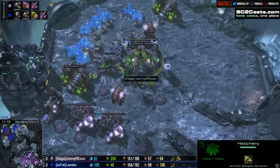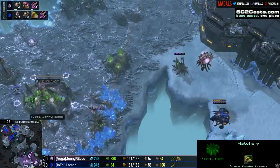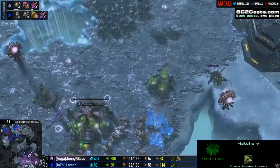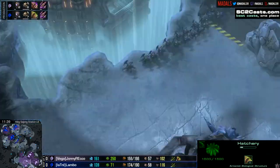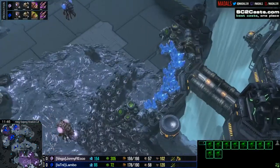Rico is without doubt a very macro orientated Zerg, whereas Lambo - I haven't cast as many of his games - but he's perfectly happy to sit back and just get out a sizeable force. Army supply: Lambo getting ahead, fractionally ahead in overall supply. A lot of that's due to his third base being out sooner for him, giving him that extra economy and production to amass a greater force. It should stay that way until Rico starts to stabilize, but if there aren't any trades, it doesn't really cause a problem.